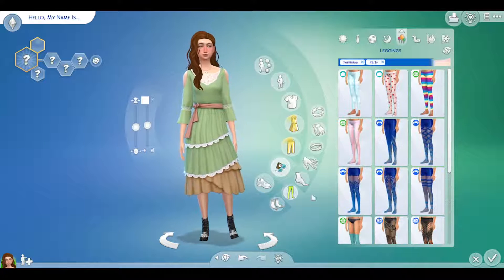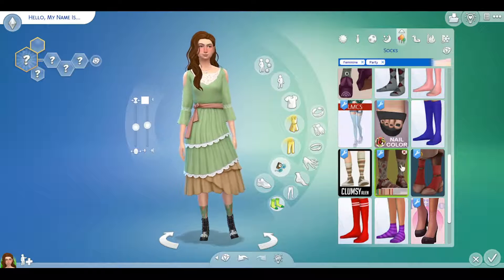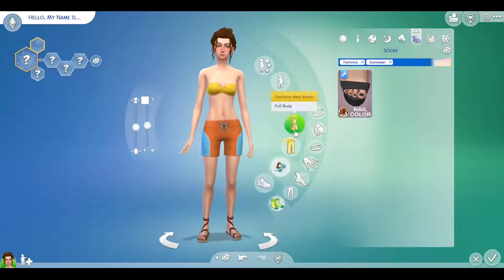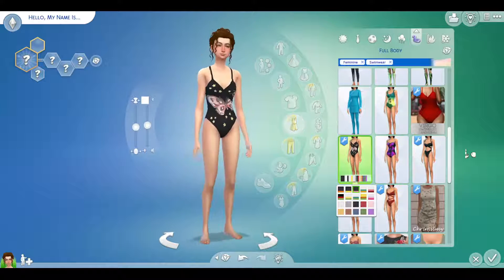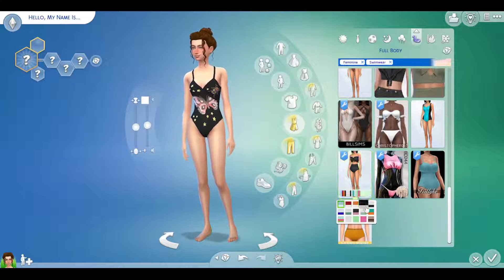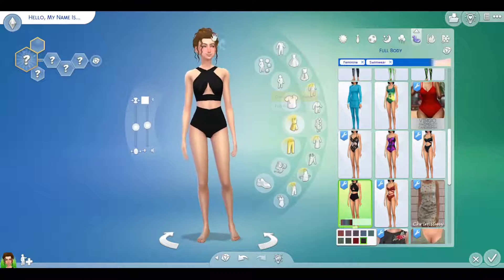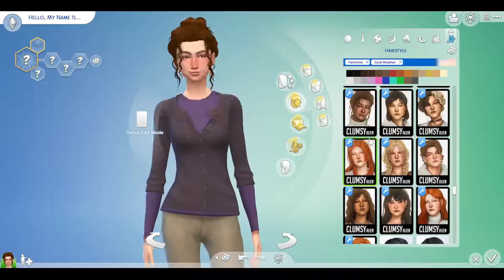I started looking at possible sock options before deciding on accessories. I loved this bathing suit and wanted to keep it, but I didn't think it worked just right, so I looked at some other options and settled on the one right below it. We messed with the hair again — I saw one option and thought it looked great.